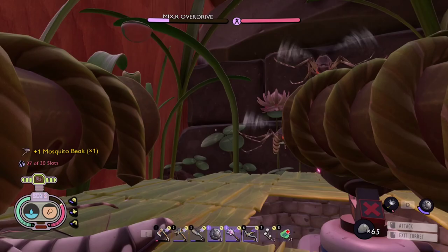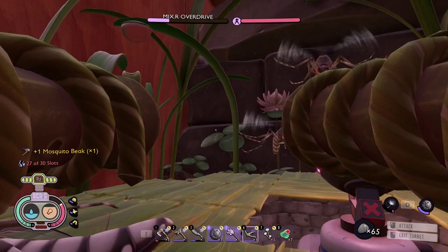The best use for turrets is on mixers with flying creatures — it will make the challenge much, much, much easier.